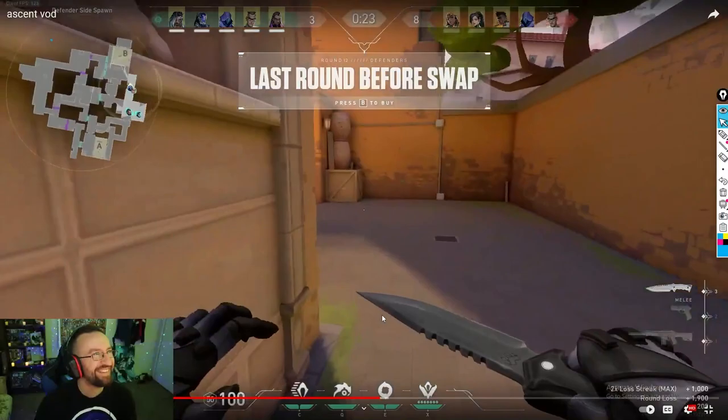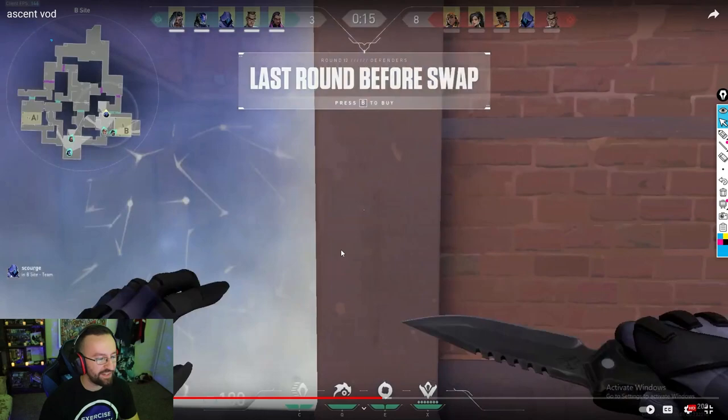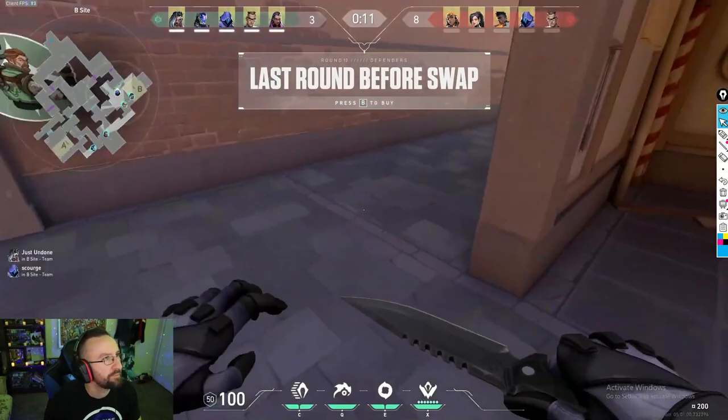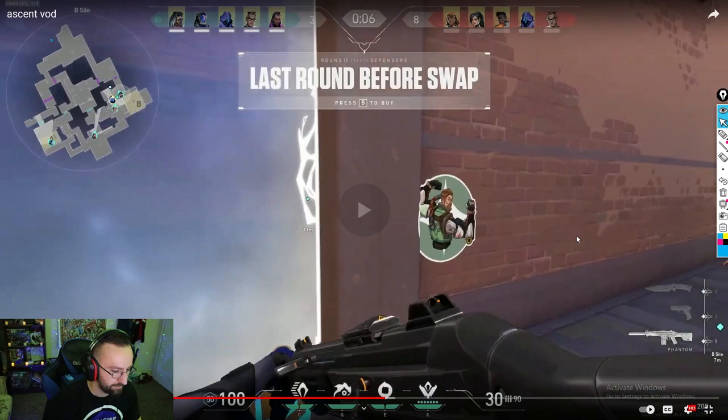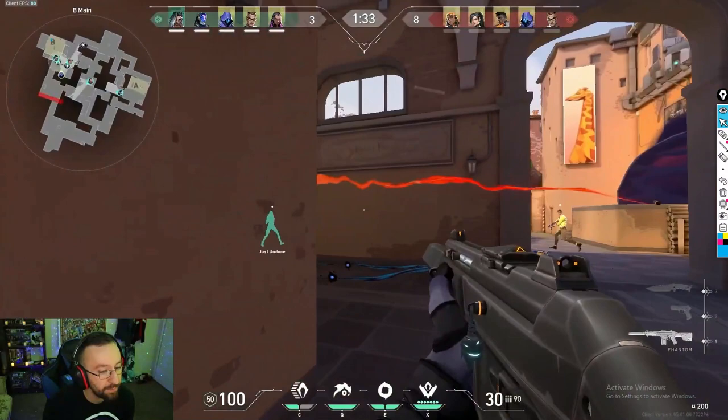This is an example of a really good bait and switch that you do here. I'm going to say not every round has to be a TikTok clip. Good — you paired a Fade ult with the TP, very good. They know where you're coming from, they should know.